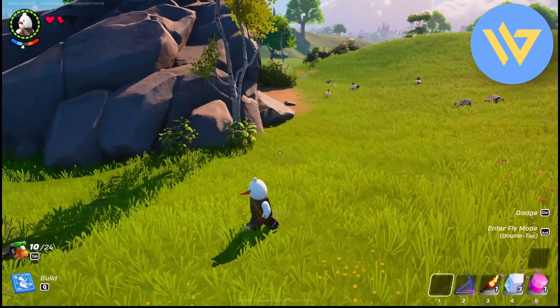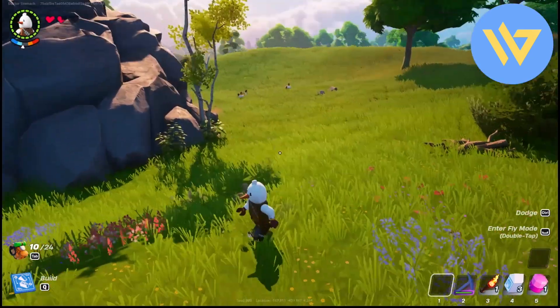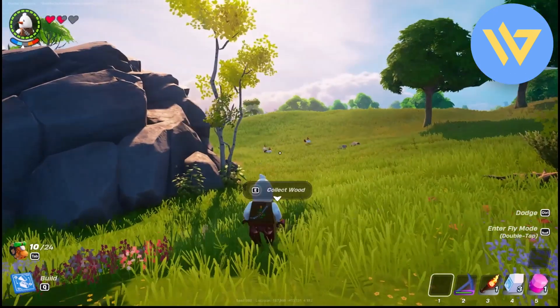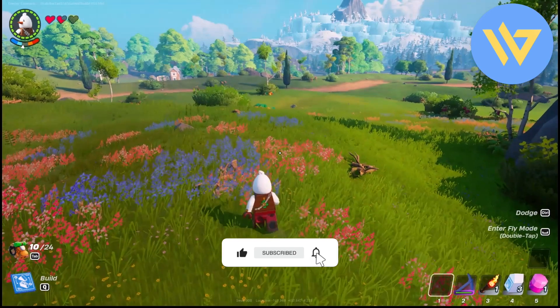You can get fertilizers from mostly all animals that are in groups. Make sure they are in groups, because individual animals don't give fertilizers as often. Simply keep that in mind, and that's it — thank you for watching.